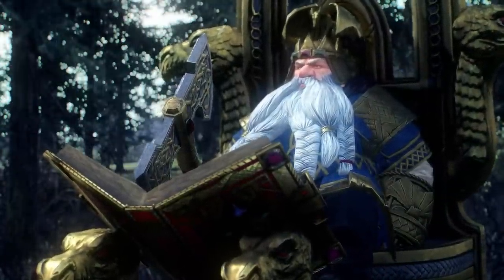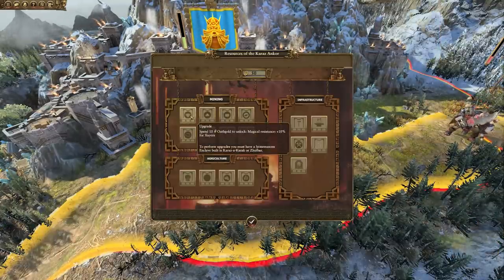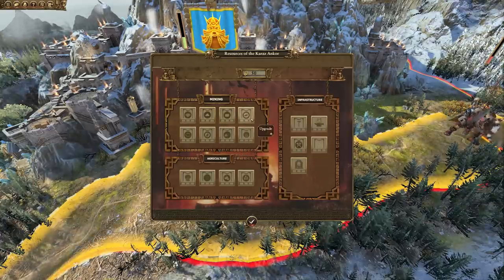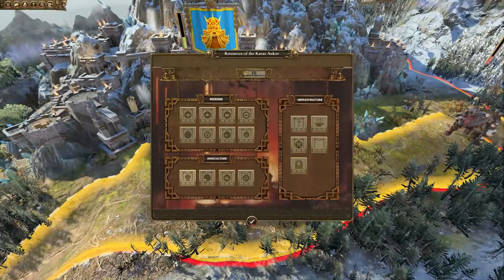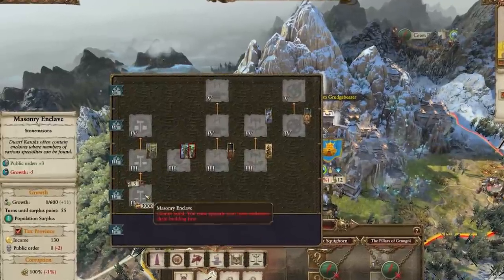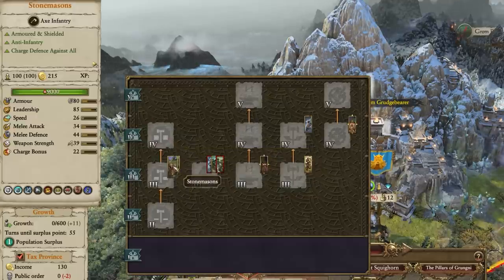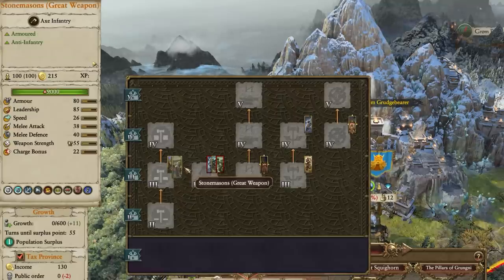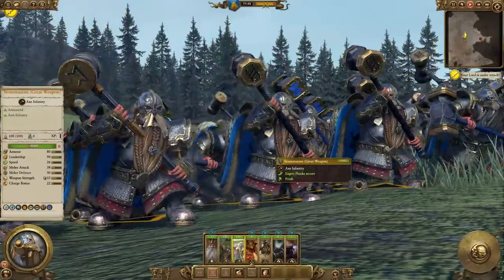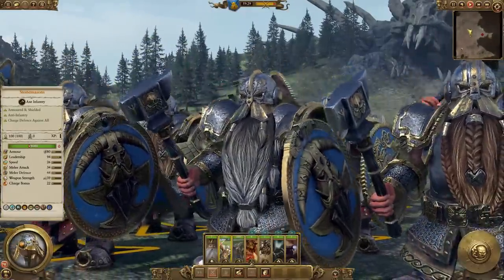Thorgrim Grudgebearer's mechanic is the new resource of Karazhan Kor, where the player can spend Oath Gold to unlock upgrades for specific unit types across all armies. Each upgrade has 3 tiers, which become more expensive as the tiers rise, and each tier is further locked behind a specific building requirement, generally focused on building the new masonry enclaves at important dwarf sites throughout the old world. These masonry enclaves are part of the new stonemasons building chain added with the mod. It comes with 3 tiers, and at the maximum level unlocks a unique bonus depending on which dwarf hold you build them in. The mason chain also unlocks the new stonemason units, which don't benefit from a dwarf lord's redline buffs, and only the new runeword system and stonemason chapters can help to improve their stats.